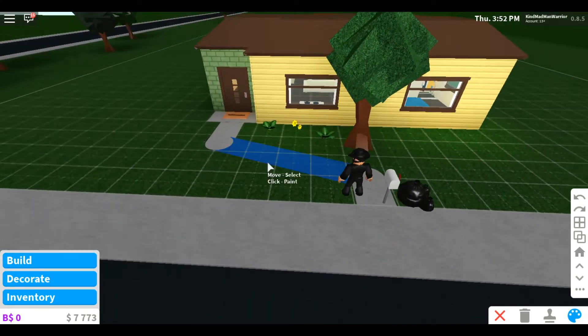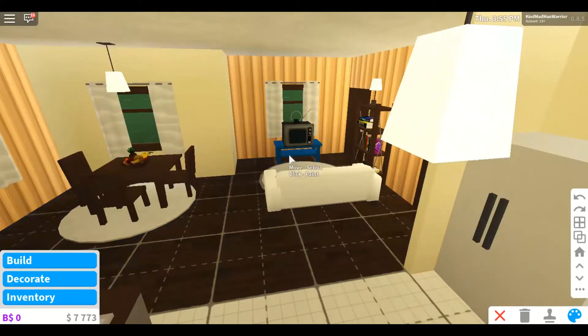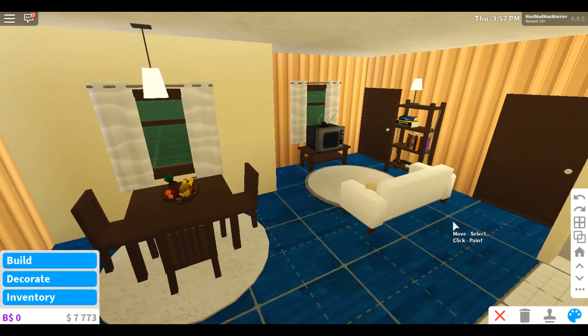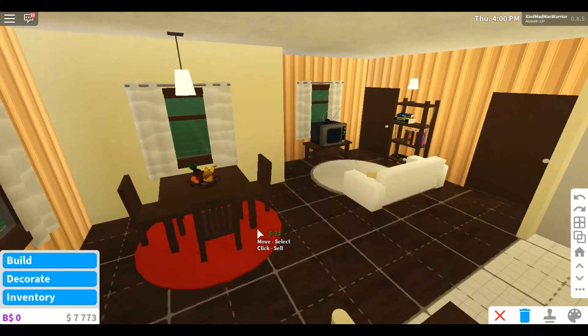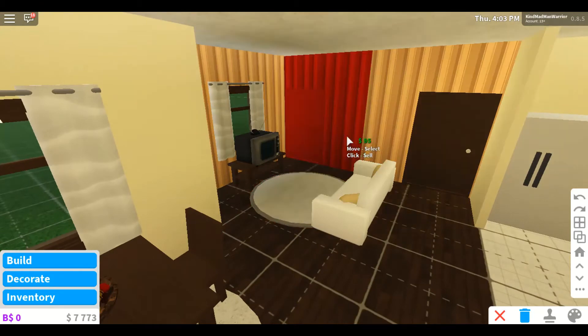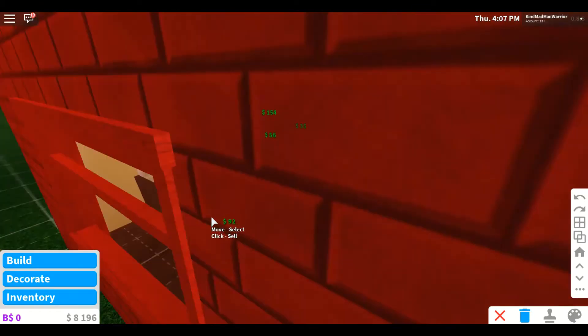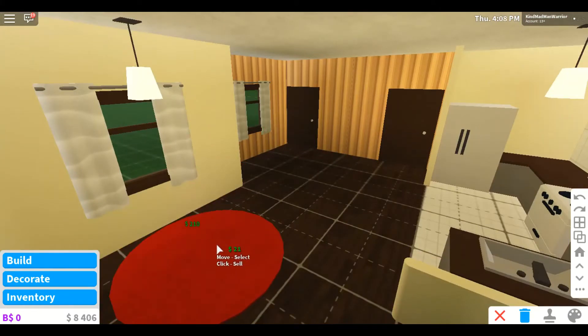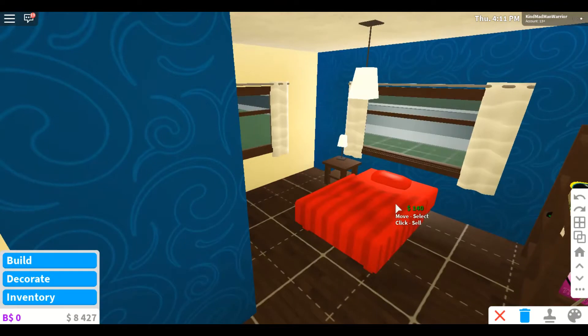We're just gonna work on the interior. We're gonna remove a whole lot of stuff — delete some things, get rid of the couch, get rid of this old junk. We're gonna keep the kitchen in there for now.